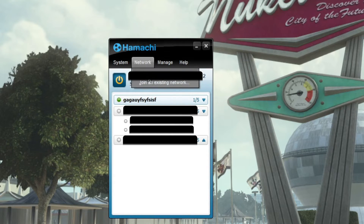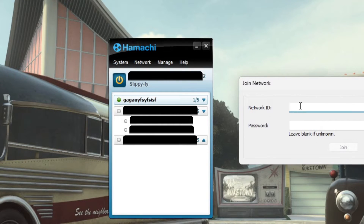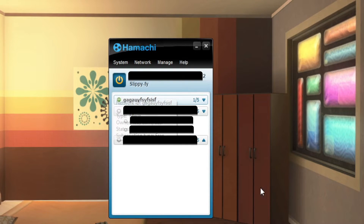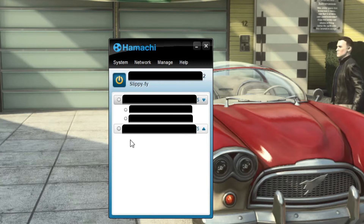If you're the friend that's joining, press Join Existing Network and you'll be met with this screen. You want to type in what your friend has set as the network ID. Then you should have something similar to what I have here, with the server name and then things listed underneath it. Once you're connected to that network, you're good to go.